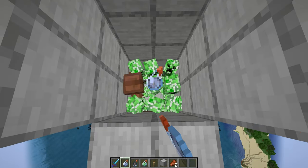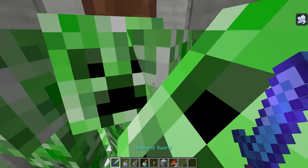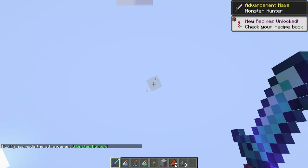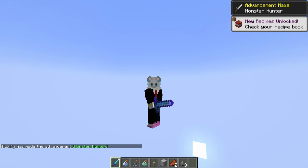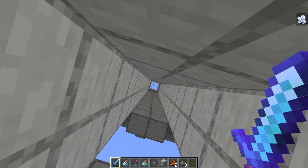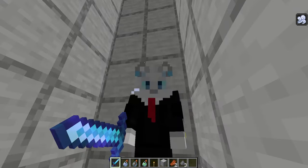But now if we throw out a potion — and remember, you can do all this in vanilla Minecraft — hopefully, whenever we do this... yep, that's vanilla Minecraft. That actually wasn't nearly as strong as I thought it would be, but at the same time, that was a lot less mobs than I thought there would be. Though I think you got the general idea.